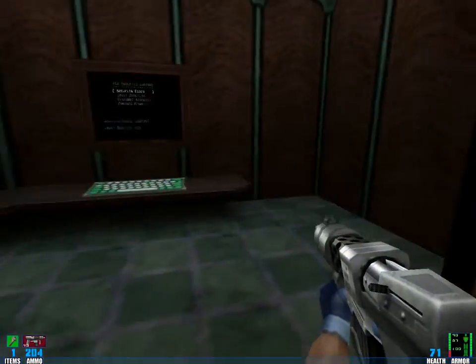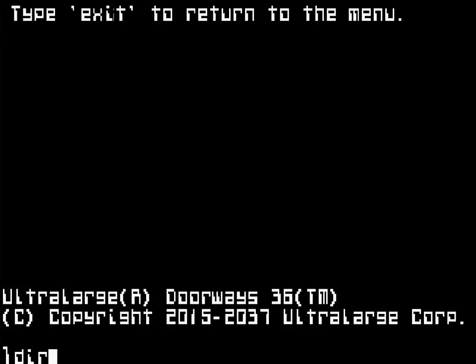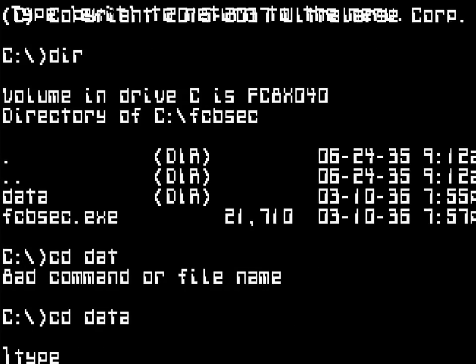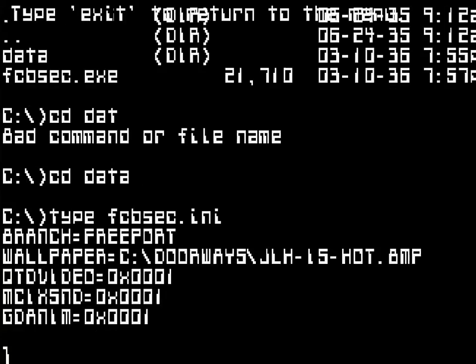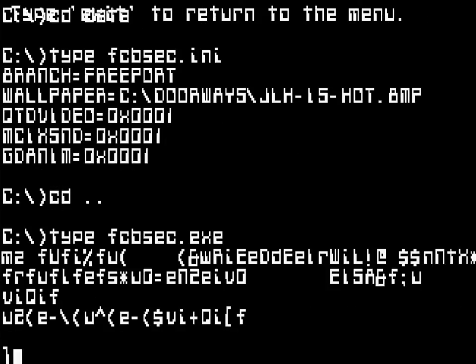Something to make up for the last episode — I claimed last time that you could somehow use this picture here, 'JLH is hot,' by doing some privilege escalation in this little console here. But apparently that is not true. I thought you could do it by typing 'type fcvstackx,' which shows basically file contents, but that apparently doesn't do anything.